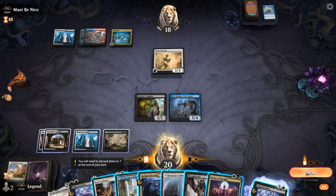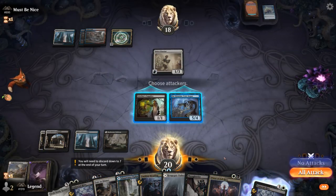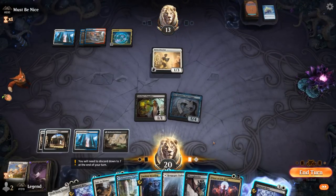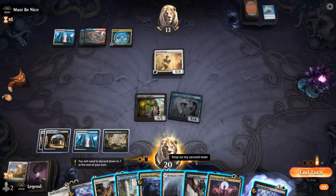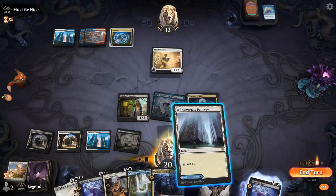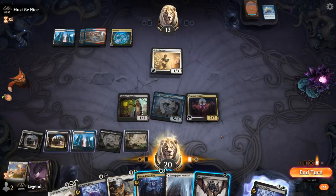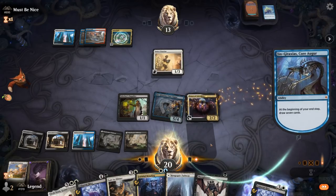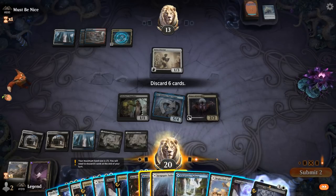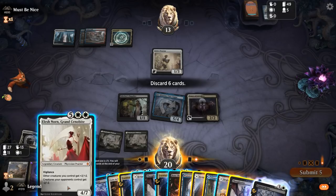The only concern now is losing by drawing too many cards, but we can eventually sacrifice our own Gingitaxias so that shouldn't be an issue. Could've Thoughtseized myself, discarded Elish Norn, and cast Late to Dinner — but this seems good enough. Pass it back, draw seven, then discard some more lands. We've got Bone Shards, probably don't need all the Thoughtseizes. Elish Norn can go. Teferi shows up — not a bad card but does die to Bone Shards.